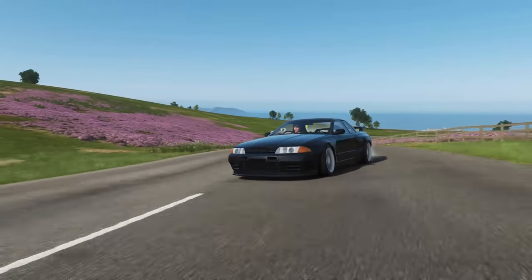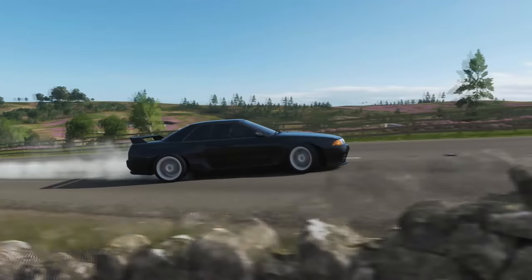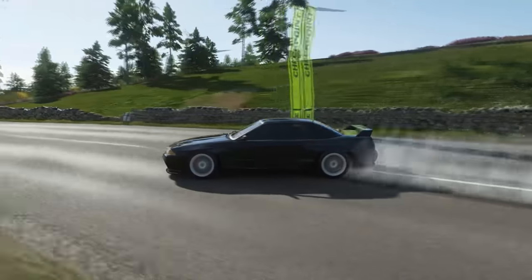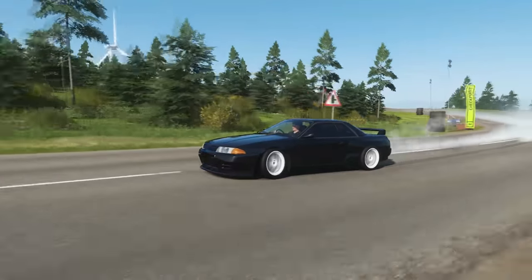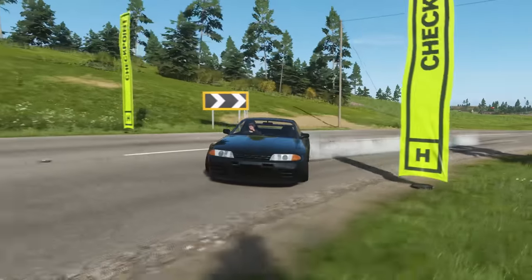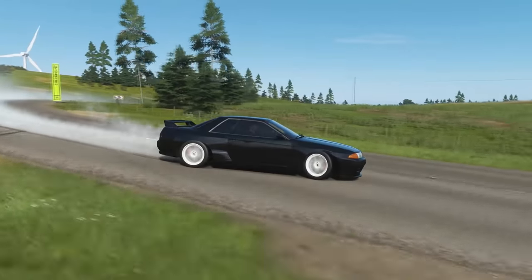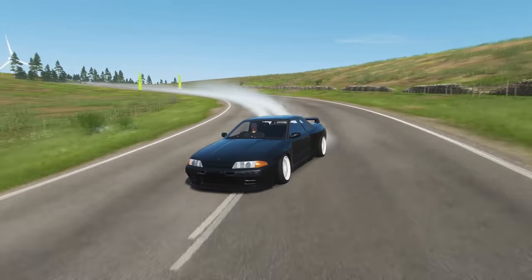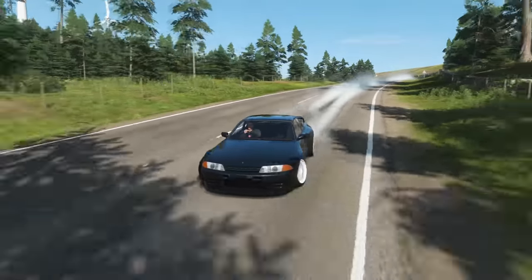Now in Forza drifting there are two main schools of thought. There's the crowd that is just going for high scores and they'll often drift with all-wheel drive, high horsepower, and aggressively tuned cars. And then there are the drivers that prefer a more realistic sim-like experience, often sticking with lower power, JDM cars, and realistic tunes and settings. Personally, I sit somewhere in the middle. I always drive rear-wheel drive, usually stick with older Japanese cars, but I do allow for higher horsepower and more aggressive tunes. This gives me a good balance of higher drift zone scores while still keeping some of the styling and purity of drifting culture, and for this video these are the concepts I'll be shooting for.